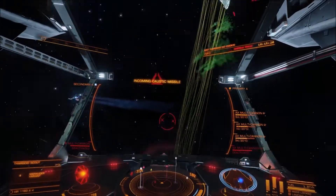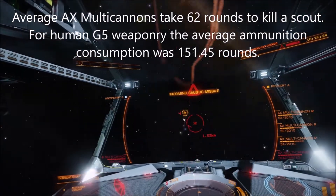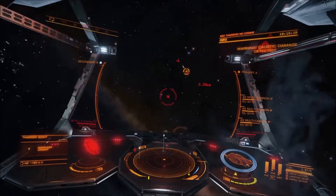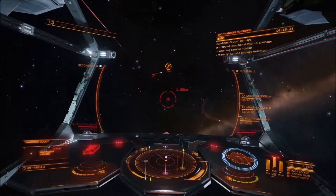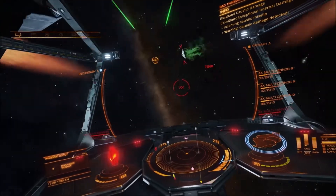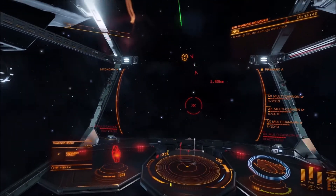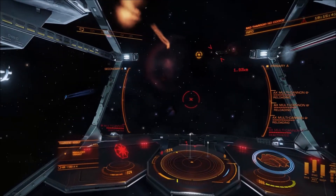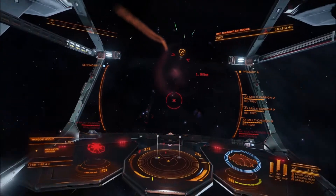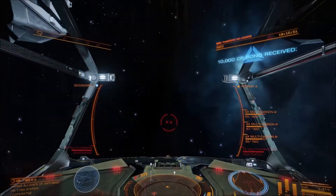Ammunition consumption measurements also show a very large difference. The average AX multi-cannons take 62 rounds to kill a scout; the lowest consumption was 33 rounds and the highest was 115. For human grade 5 weaponry, the average ammunition consumption was 151.45 rounds; the lowest was 86 and the highest was 241. Please remember, this was three weapons firing at the same target simultaneously — each one was expending this amount of ammunition.